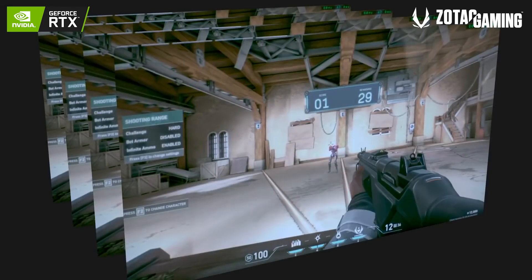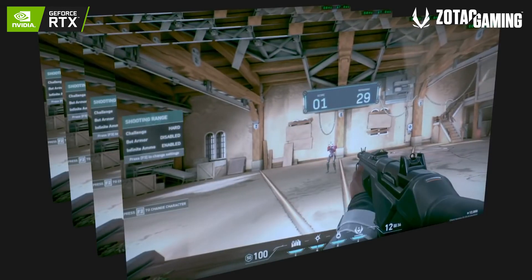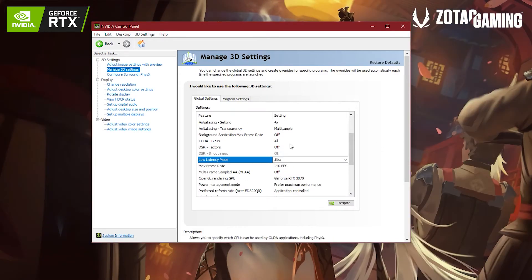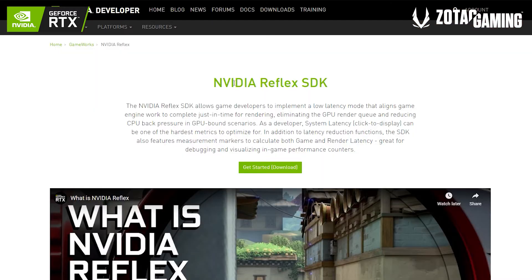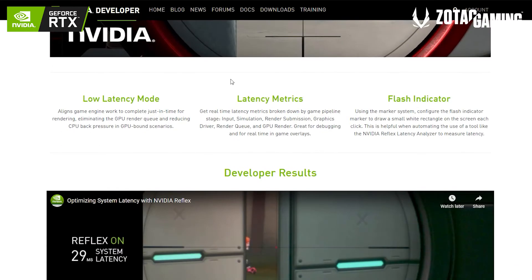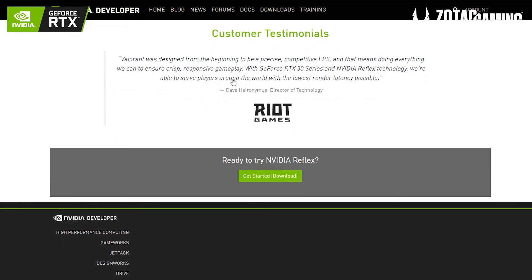This results in higher latency, because your frames have to wait in line to be processed and rendered. To remedy this, NVIDIA released two new features — one on the driver level and one on the software level. For the driver level, it's as simple as opening up your NVIDIA Control Panel and turning the low latency mode to ultra. On the game level, NVIDIA released the NVIDIA Reflex SDK to game developers so that you can turn on the ultra low latency mode in-game.